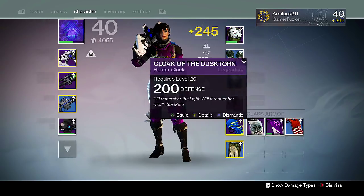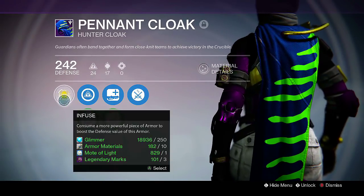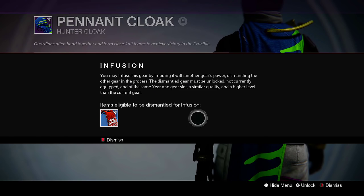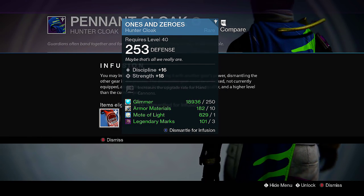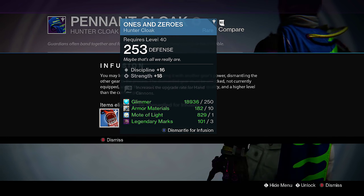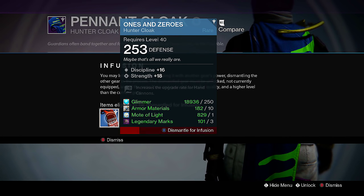Make sure the stronger one is not equipped. Go to the one you want to infuse — the one you want to make stronger — and go to the infuse button right here. Hit that and it will give you a list of all the eligible pieces of armor on that character that can be infused. It costs 250 glimmer, 10 armor materials, one mote of light, and three legendary marks.